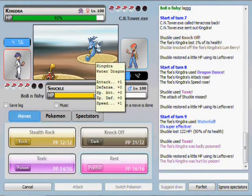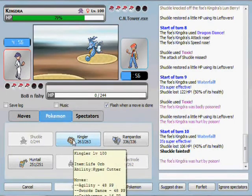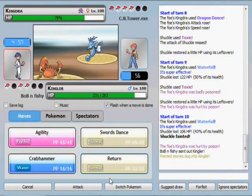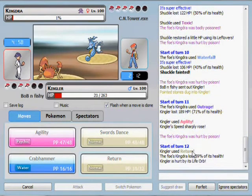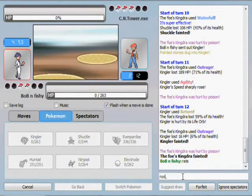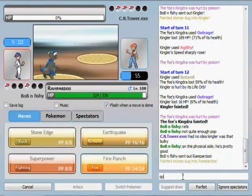Oh yeah, I think I missed my Toxic — that's what happened — and that actually matters later. I'm going to go over to Kingler. I actually really like Kingler. He runs a nifty little Agility Swords Dance set and he hits pretty hard, but you'll see — not quite hard enough — leaves him with a sliver of HP. And if I had hit that first Toxic I would have been able to out-stall it, which again came back to bite me. Oh well.